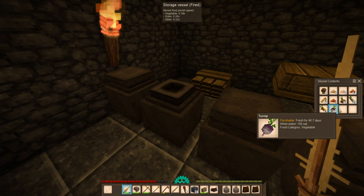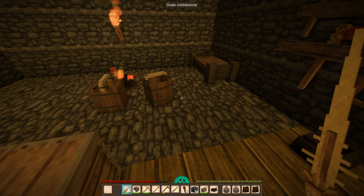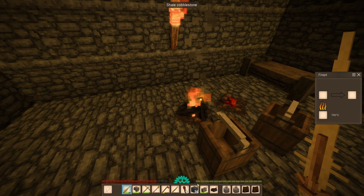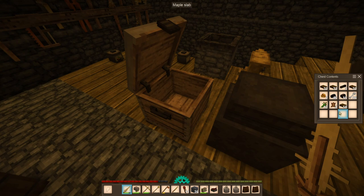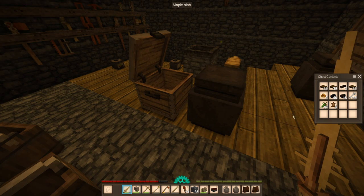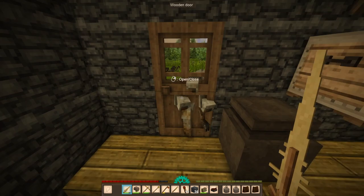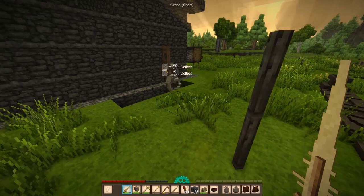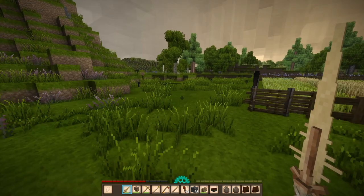Let's make some flax porridge, even though flax really sucks as a food source. The only reason I'm getting flax is for the fibers, not for the food. Where's the peat? We'll get that cooking. Are you guys going to go away? Fuck it! Oh, there's a hole there — that's why I took damage. Well, I'm going to run away because I don't want to fight. Not today. I got work to do.